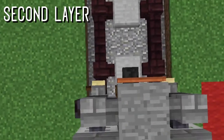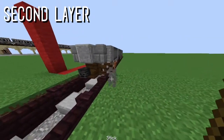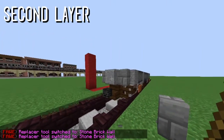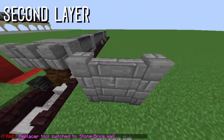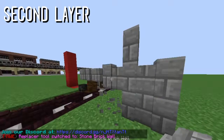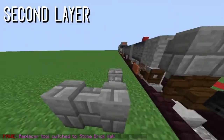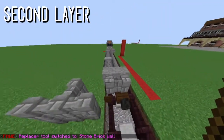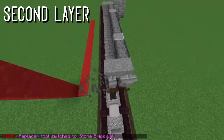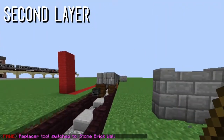The thing about this train is that, if you look at the reference image, there's a little angle at the front of the car. I'm trying to give it that angled look by placing blocks like this — you can do it on the sides too if you want. You will need World Edit for this part. Use the replacer tool to replace your blocks. I'm doing one side at a time to keep track of what I'm doing.